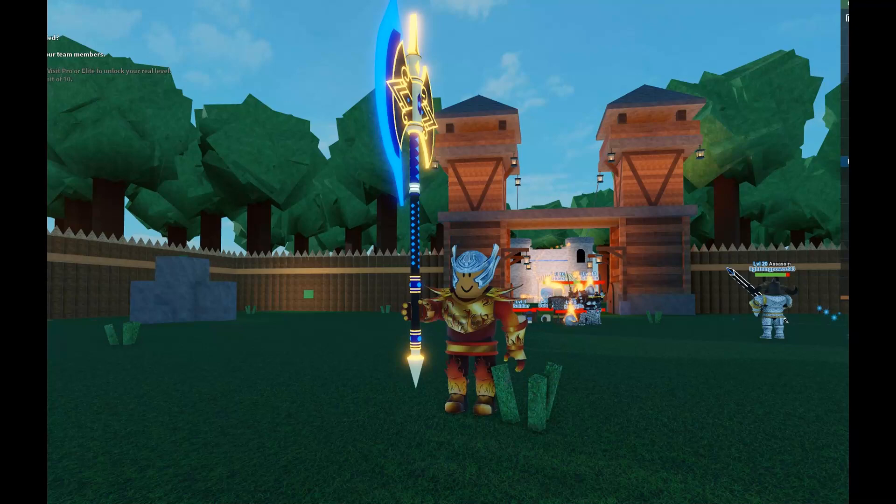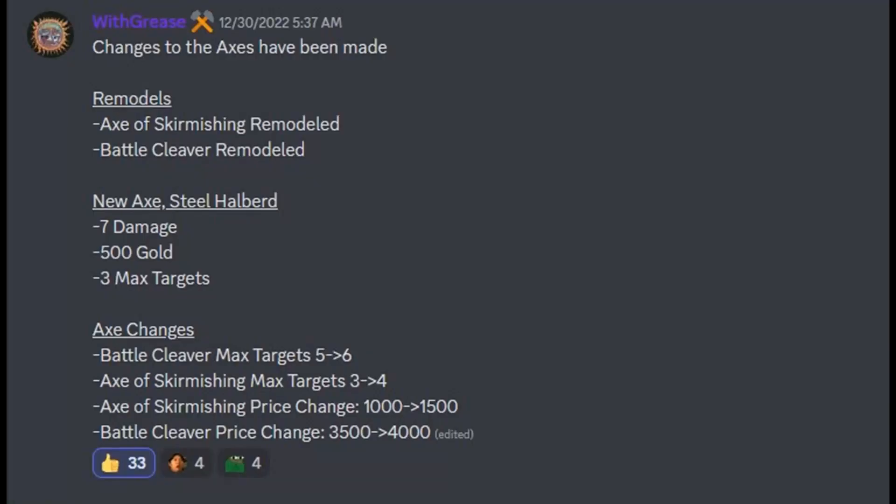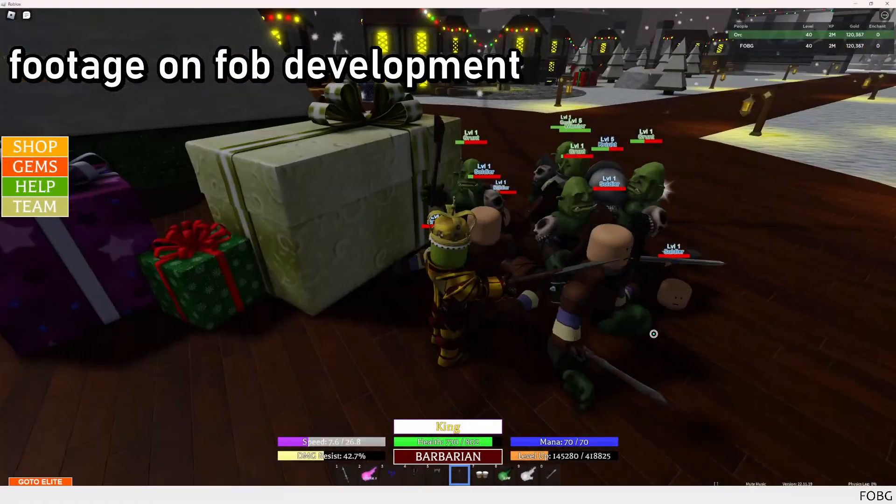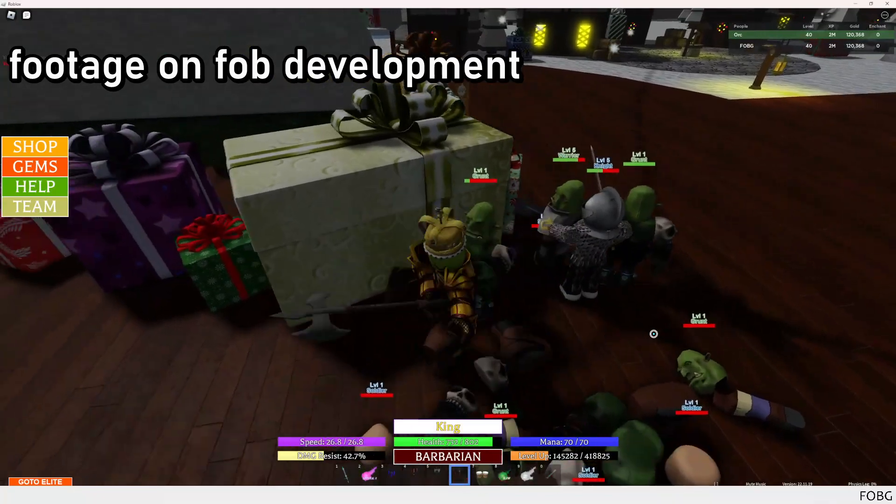I'm a bit late on this topic, but there has been a minor update that changed axes. There is now a new axe called the steel halberd, which can hit 3 enemies while only costing 500 gold.